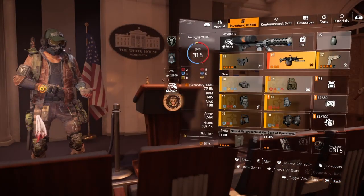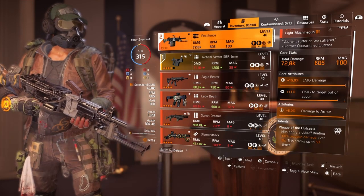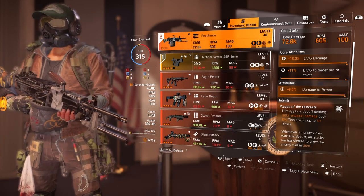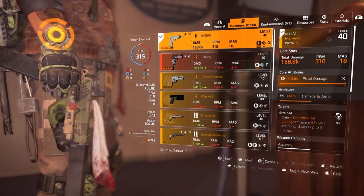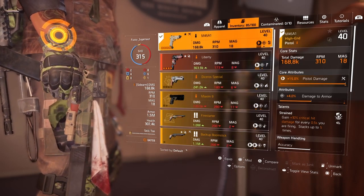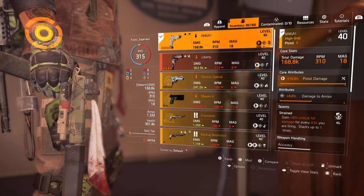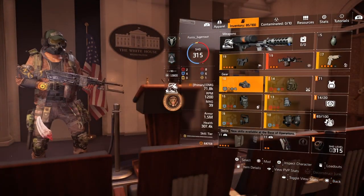For a secondary weapon, we're rocking the Pestilence — you should all know what it does. We have 15% LMG damage, 11% damage to targets out of cover, and 6% damage to armor, and it gives us the Plague of the Outcast talent which puts a debuff on enemies. It's really strong and a good secondary. For our sidearm we're using the M45A1 — you can use whatever you want, this is just one of my favorite handguns. It has 15% pistol damage, 4% damage to armor. There's no pistol damage passive in the specialization, so that's why it's a little lower, but it still hits hard. I have Strained on this one from one of my pistol builds.